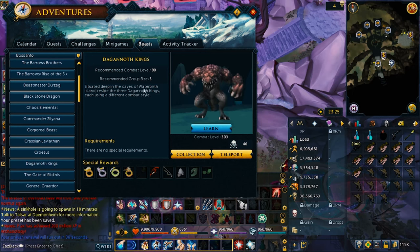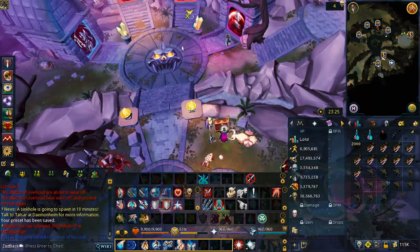They're in the Waterbirth Island — that's where the Dagannoth Kings are. So it's the Waterbirth Island and the nearby family town.